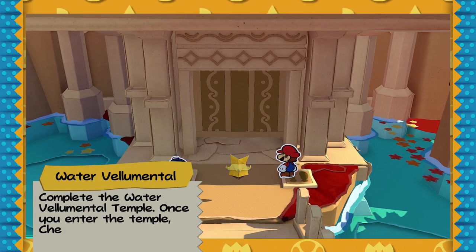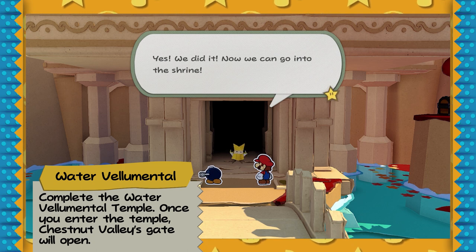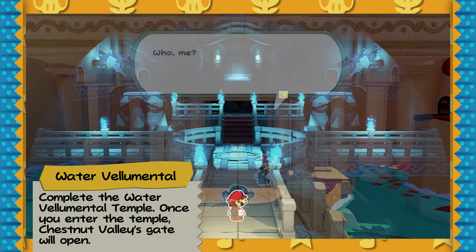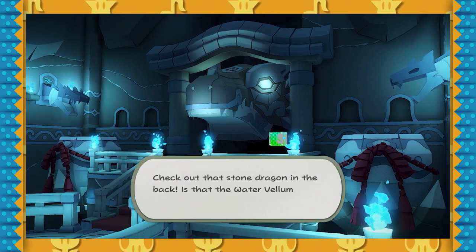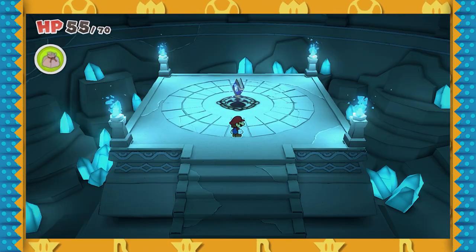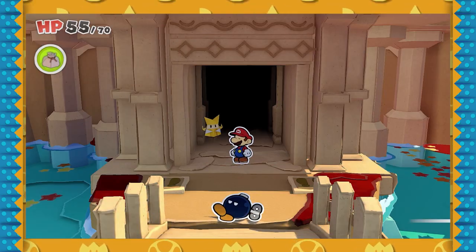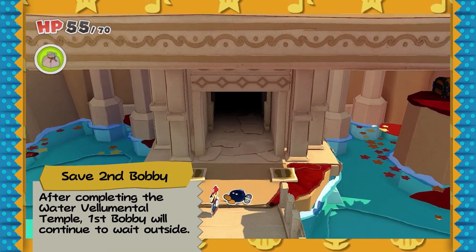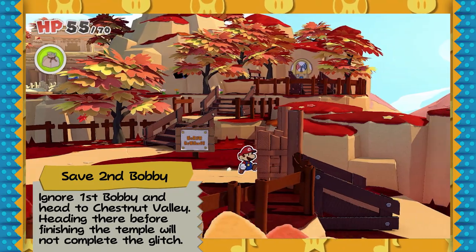Now that we fax traveled back, go to the Water of Elemental Temple with Bobby and he'll wait outside for you until you've completed it. Opening the temple doors actually activates a trigger that opens the Chestnut Valley Gates, which is where our second Bobby is currently residing. So you can go visit him now, but you can't duplicate your Bobby at this point — you can only do it after you complete the Water of Elemental Temple. After you're done, Bobby will be there but he's not going to move at all — he's probably going to disappear. Leave him here and head down to Chestnut Valley to go save Bobby number two.